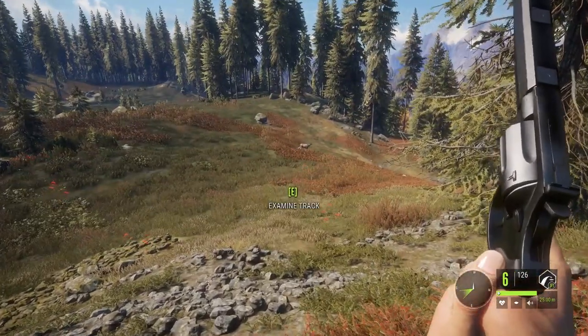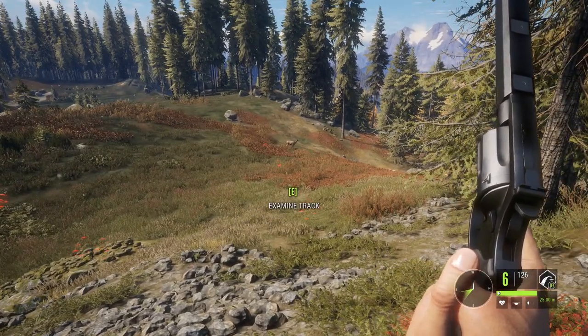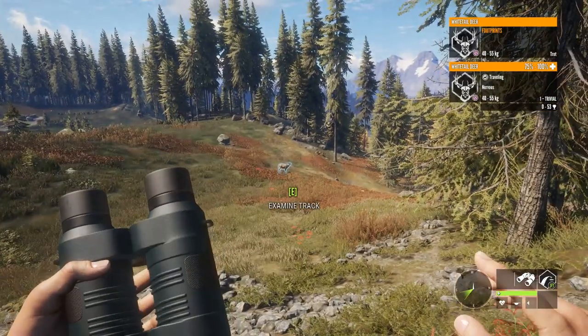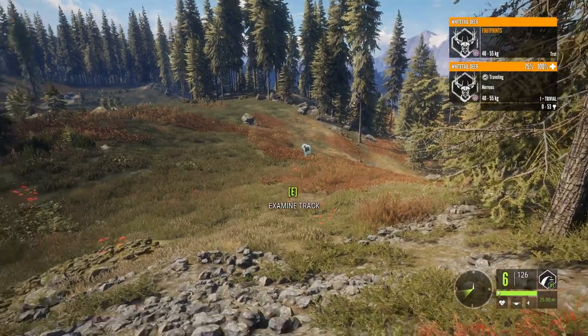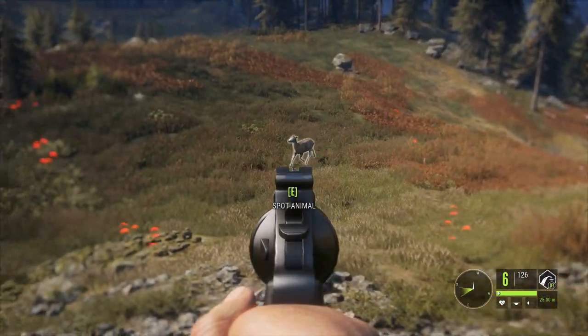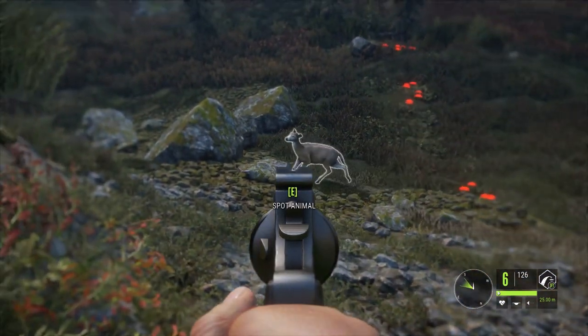We have a whitetail running around down here in front of us. I know it's not a blacktail, but with the flat nose bullets I'm pretty sure we should be able to get a proper shot at it. I just want to come in a tiny bit closer. Hopefully we will be able to get a shot to the neck. We could go for the lungs as well, but once again it doesn't really do too much damage.